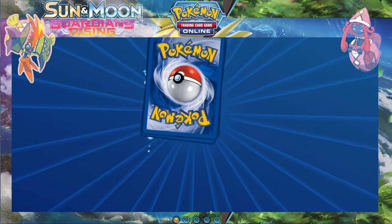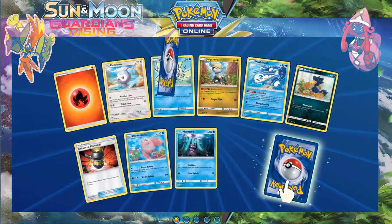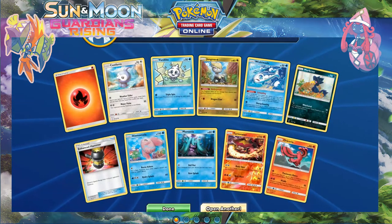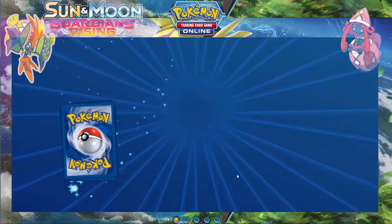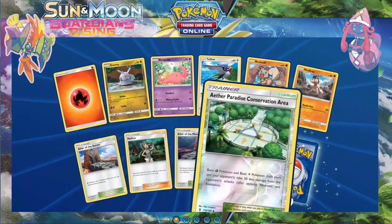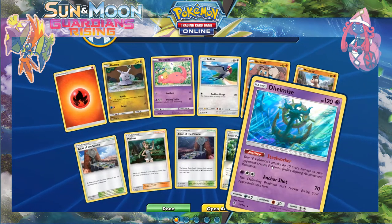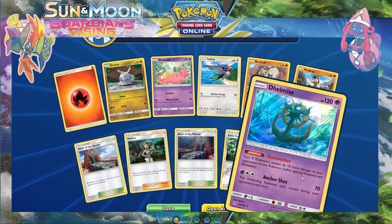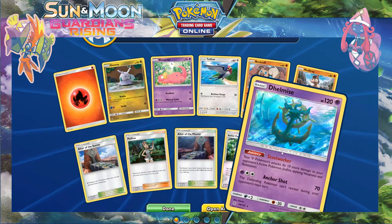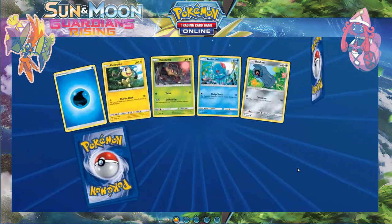21 packs left — let's go! Reverse Turtonator — nice — and Oricorio regular rare. Straight into the next one — reverse Isle of Paradise conservation area and holo Dalmise. Your steel Pokémon do 10 more damage to your opponent's active Pokémon — that's pretty good. Could work with Metagross, Soldier layer, something like that.